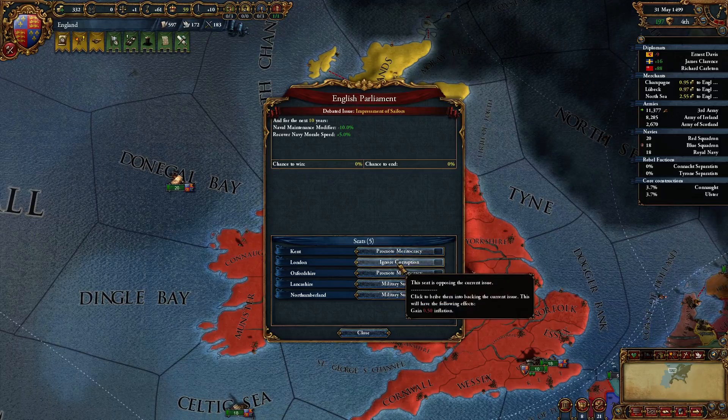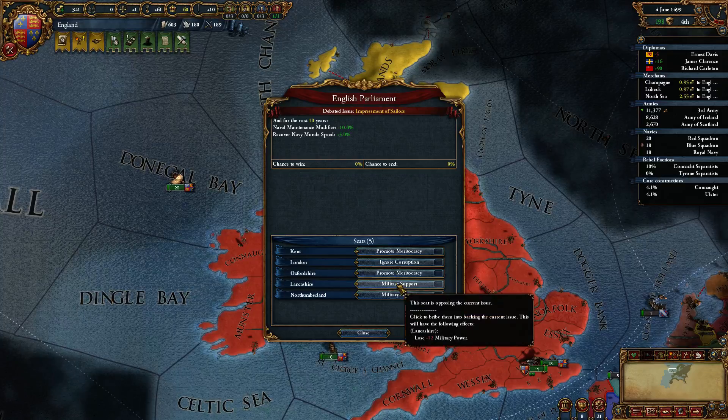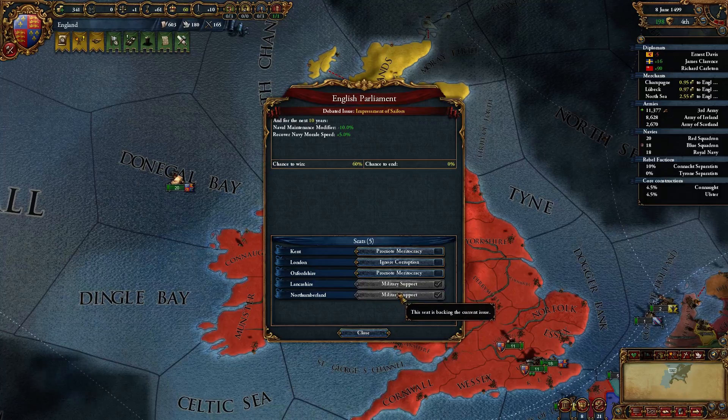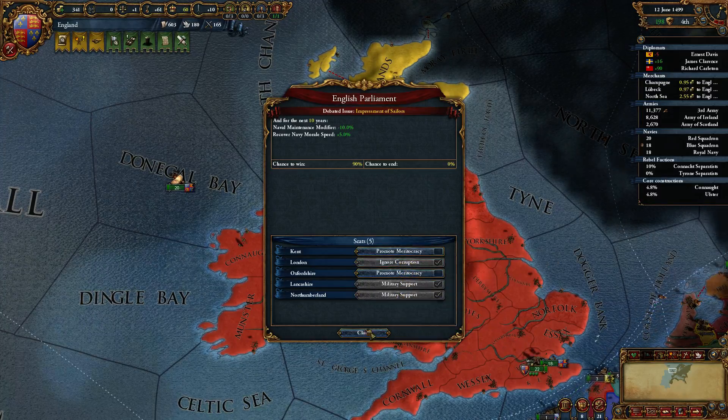I'm not going to lose mercantilism. Inflation? Mercantilism? Nope. Oh, you want 12 military points? You can have it. There you go — 60% chance. I guess that's what I need.